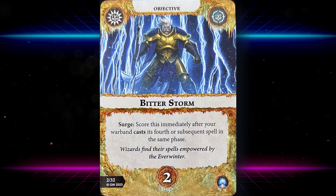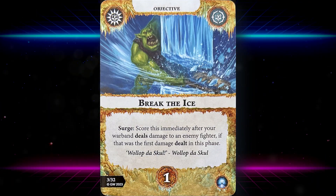First up we have Bitter Storm — score this immediately after your warband casts its fourth or subsequent spell in the same phase. We have five spells in here and some upgrades that make us a level two wizard. If we start off with one or two wizards we could potentially have three or four, so this is pretty scoreable. It's two glory, but you need to actually cast the spell.